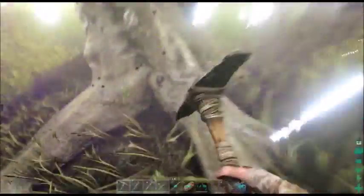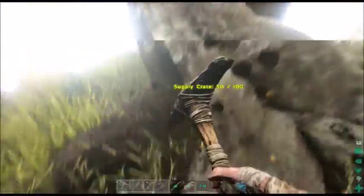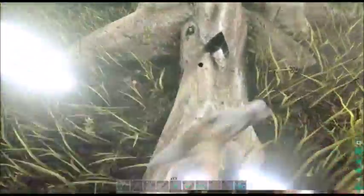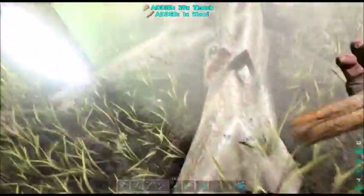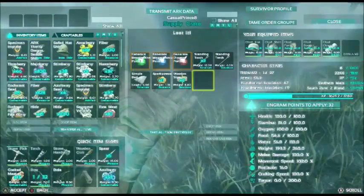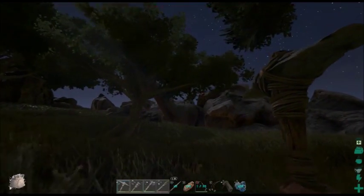Open the supply crate! Let's just go around this tree. I'm just trying to get at the right angle. There we go. Alright, access inventory. Oh, okay! Yeah, Jesus, that's pretty good. Now I'm encumbered.